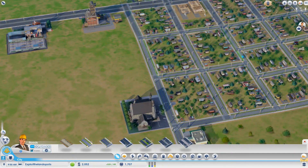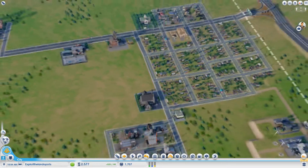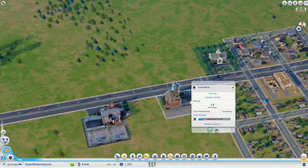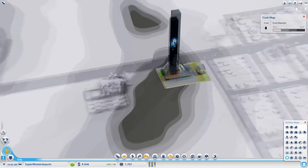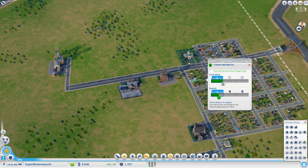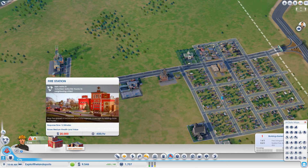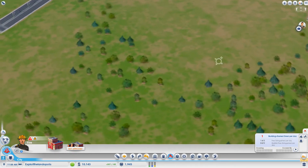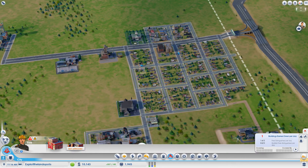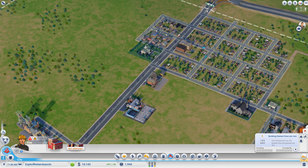Look at that — we're getting some bigger buildings already and we're going to get more population. We have demand for commercial and industrial but it's not too bad yet. We're sitting right on a hot spot of coal, which is perfect. People are dying — that's the main complaint, and we need a fire station, but that's going to be next episode. Thanks for watching episode two — our city is coming along, we're making tons of simoleons, everybody's pretty happy, and I'll see you guys later!